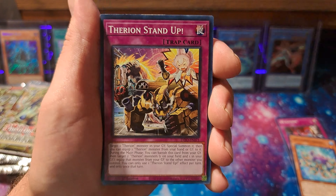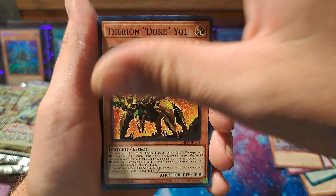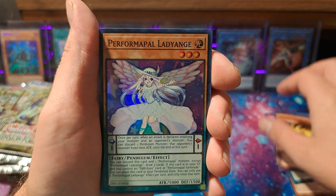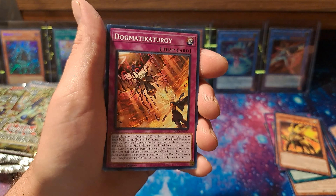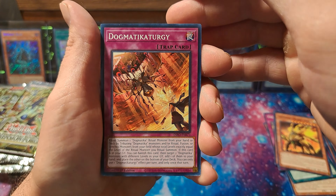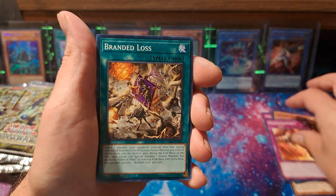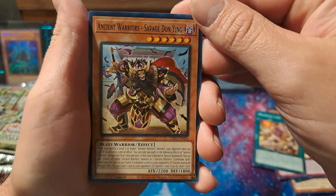These cards are damaged — that happened in the last Dimension Force box I got too, cards damaged. Oh, I thought that was a mechanical wasp. Performapel Lady Anj — why such weird names? Dogmatic Turkey — no, I'm just kidding. Dogmatic Turkey... that's good. Branded Loss, Ancient Warriors — that's a pretty cool looking card.